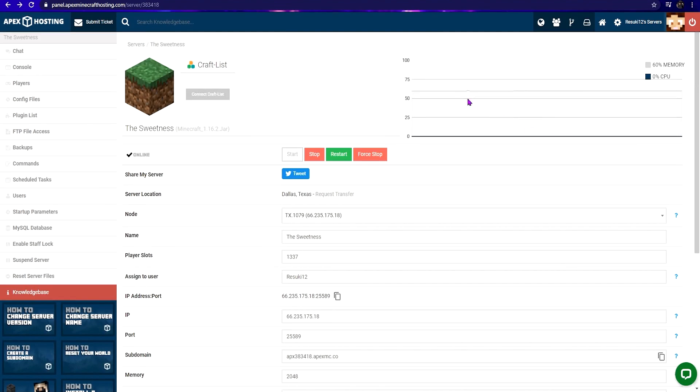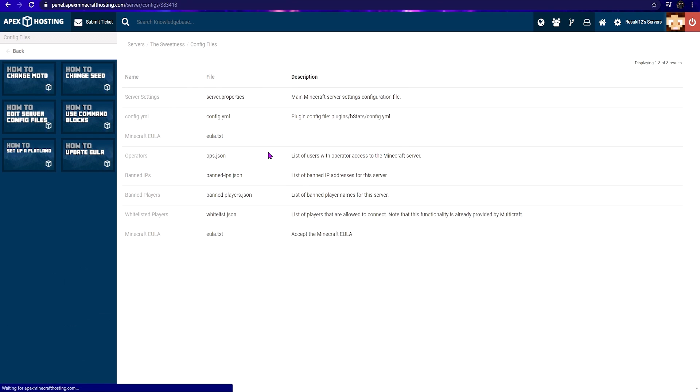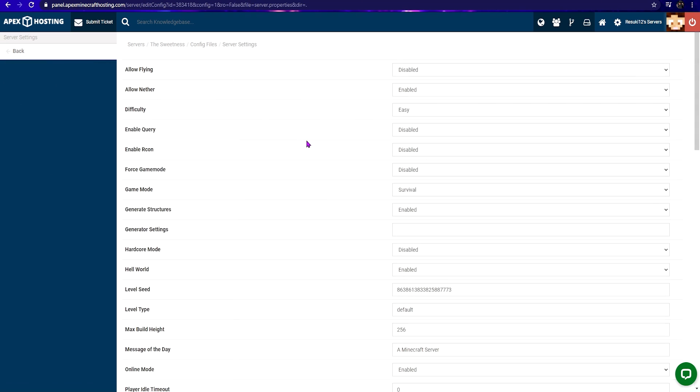To turn off PvP, open your browser and head to your Apex panel. Once you're there, you can click on Config Files on the left-hand side. Then click Server Settings at the top to open up the settings.